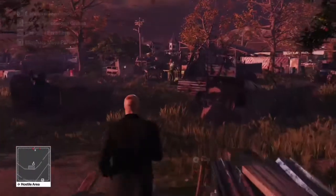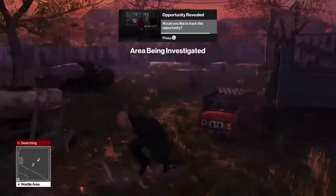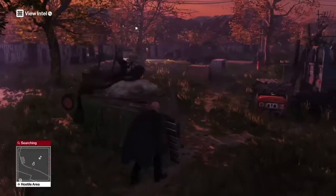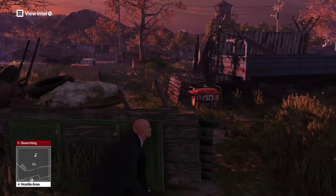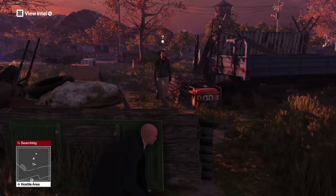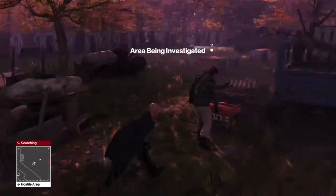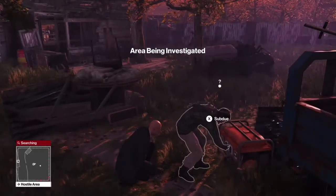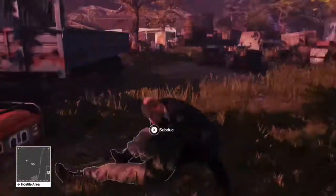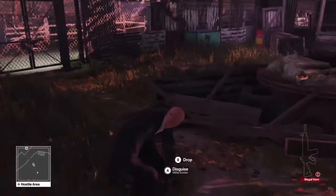First you're going to go through this window and then run over here. The generator can turn it off, then hide behind this metal structure in front of it so they can't see you. You're going to hide there until the guy goes up to the generator. Don't go behind him and don't subdue him until you can see the generator has been turned back on — you can see that by sparks. Otherwise the other guy will come and see his body.